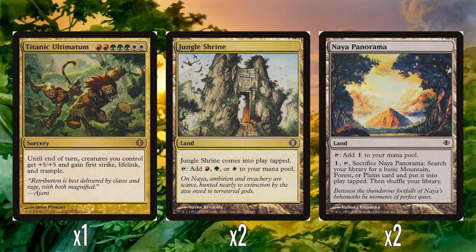The other rare of the deck is Titanic Ultimatum. It's really fun that this is one of the other decks with an Ultimatum in it, the other being the Grixis one. Two red, three green, two white — until end of turn, creatures you control get +5/+5 and gain first strike, lifelink, and trample. Which is obviously huge. At seven mana you should be doing alright anyway and close to closing out the game. Even if your opponent survives the attack, you'll have gained a load of life from lifelink and done a lot of damage. It feels very win-more — you're already playing a load of fat creatures, so throwing this on top feels excessive.